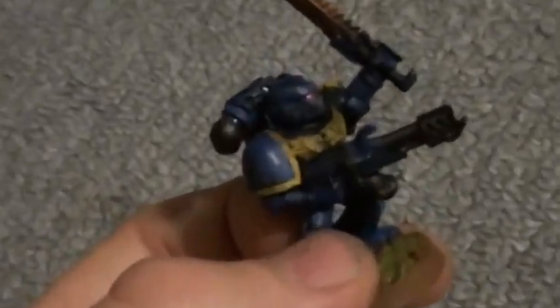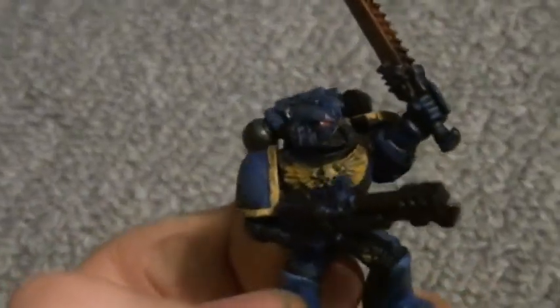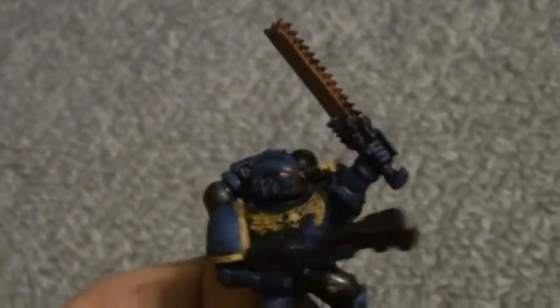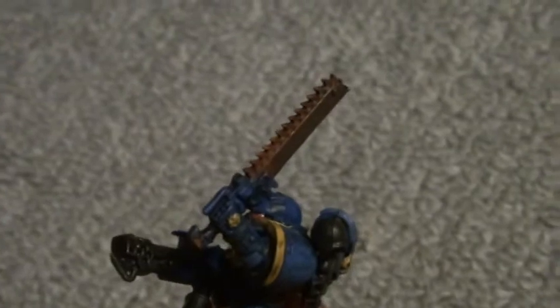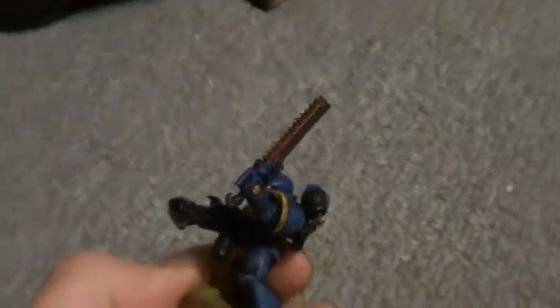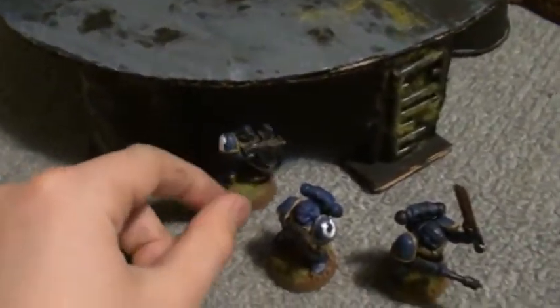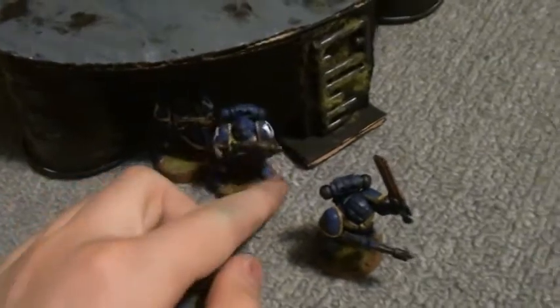I wanted to ask about what it did with its optic. I did Mechrite Red Base Slayer, then Blazing Orange on the front part, and then Skull White on the back side. I also did some blood effects on the sword, and that's the newest addition to my squad of painted Marines. As you can see, they can comfortably fit under this, so it's a nice piece of terrain.